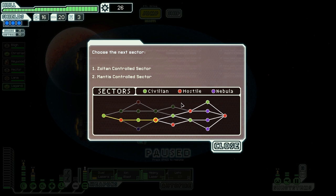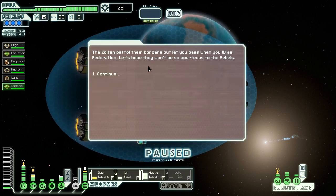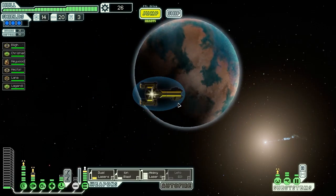So we've got a Zoltan and a Mantis-controlled sector. Neither are worth anything. I'm going to go up to the Zoltan, because that gives me the ability to take a peek at both of these sectors. I don't think either of them are going to be helpful. So I think we have lost any awesomeness that we may have found out here. But at the very least, we're alive. Zoltan patrol their borders but let us pass when we ID as federation. Let's hope they won't be so courteous to the rebels. There's another store here, I can easily get to that store, and I can hit a few of these things before going to it. So let's check out the distress, and we'll go from there.